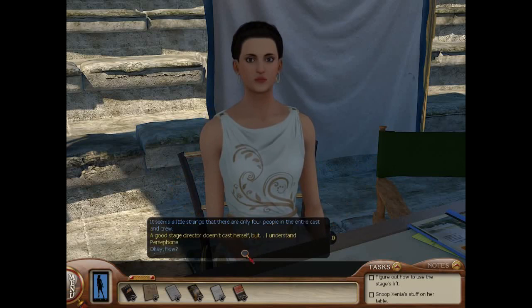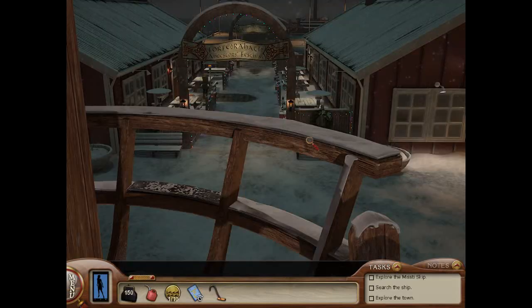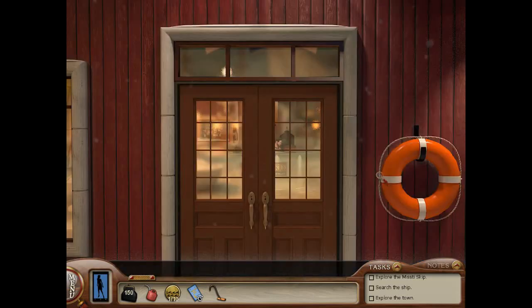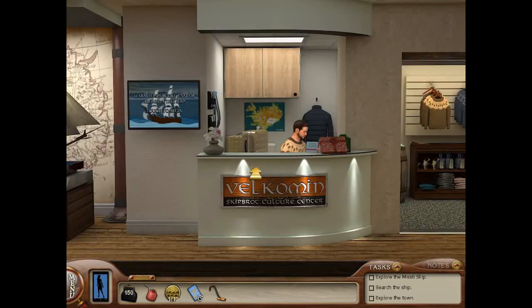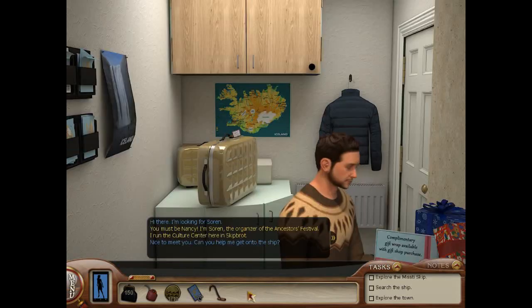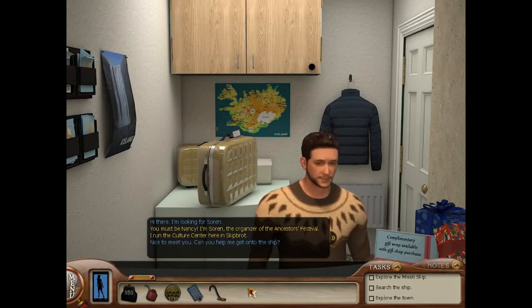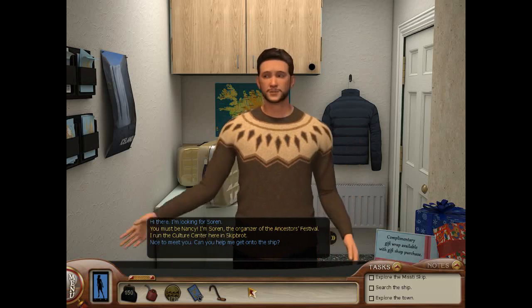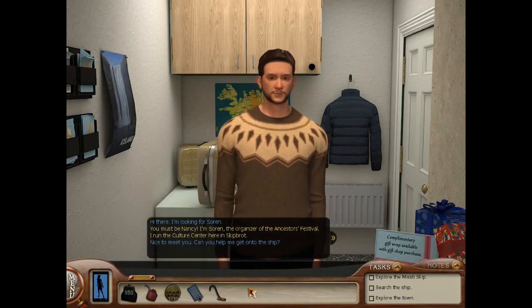Everything is a lot more complicated than that. Neat resolutions are not a thing — flexible endings heavily open to interpretation are. Character arcs are not a thing — wildly unpredictable zany characters are. Puzzles that become part of the plot are not a thing — challenges and puzzles that have no bearing on the mystery story, there purely for enjoyment or frustration, are. This is the story time and again for the Modern Era Nancy Drew games.